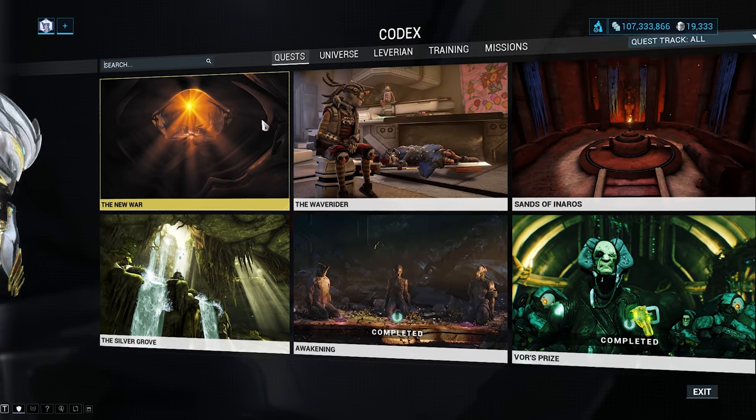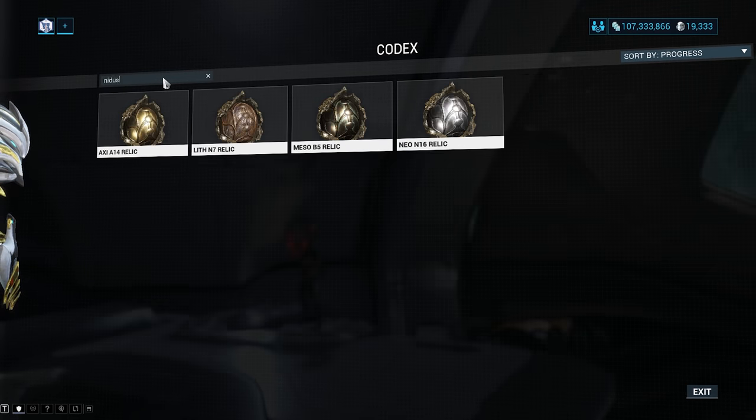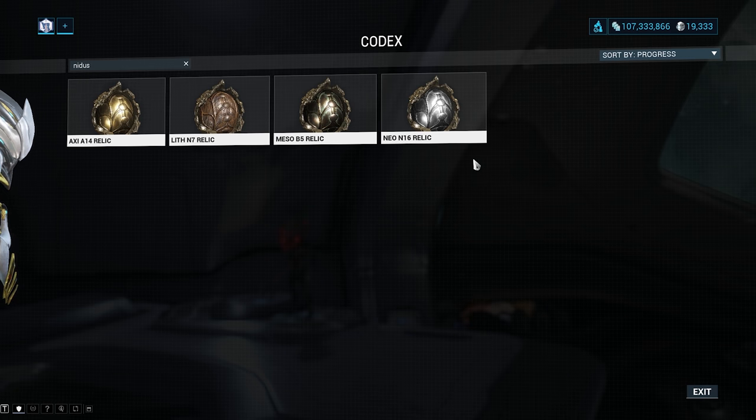So what I want you guys to do: come over to your Codex, go to the Universe tab, go to Relics and Arcanes, and type in the name of the item that you want to farm up. So in this case it is Nidus, and you can see all of the relics that you want to get to start farming up Nidus, the Magnus, the Strun, or whatever the case may be.